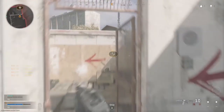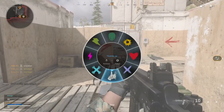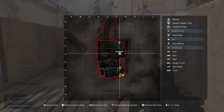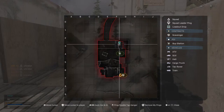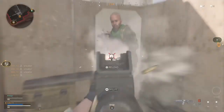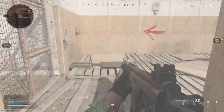Locate the tablet with the contract. Bender here if you need equipment. Nicely done. Use your minimap and TAC map to find and activate the contract.